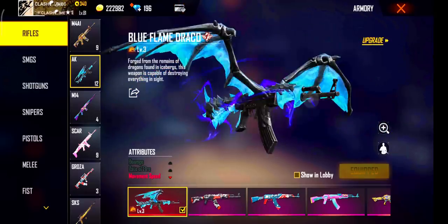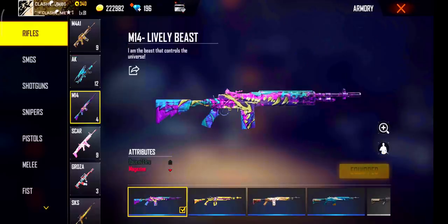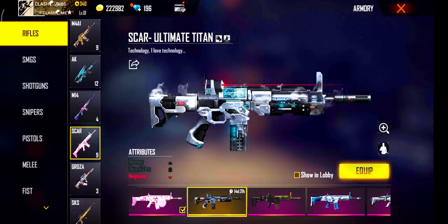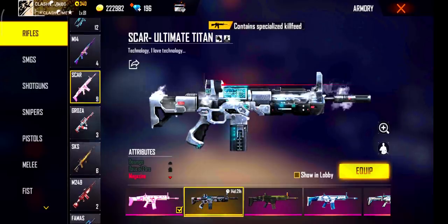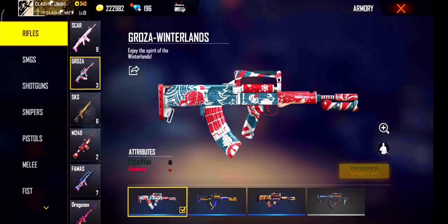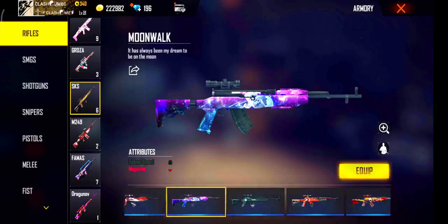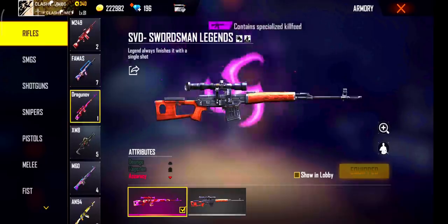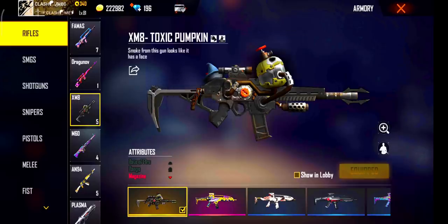If you have a second skin, it will become a second skin in the third skin. If you want to get the app in this account, you will see every single gun skin in the event.